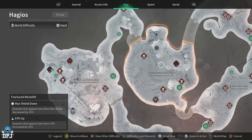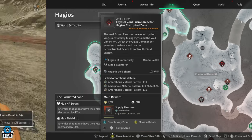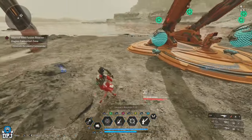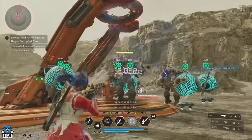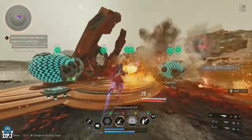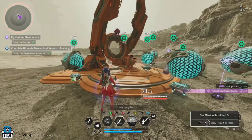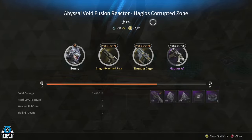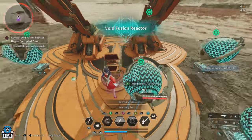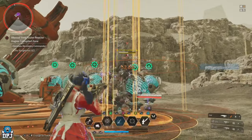If you're playing Valby, there's a fusion reactor in the Hagios Corrupted Zone area which has a chance of dropping the Supply Moisture transcendent module. It consists of only two elite enemies that are very easy to take out — I was killing them within the same clip on my Greg's Reverse Fate. The material from these is specialized biometal. I was able to run this in around 10 seconds, averaging around 15,000 to 18,000 gold per run, so it's a great one to farm.